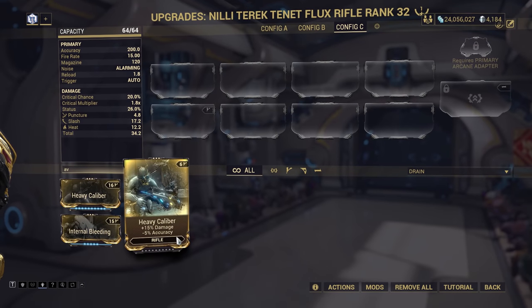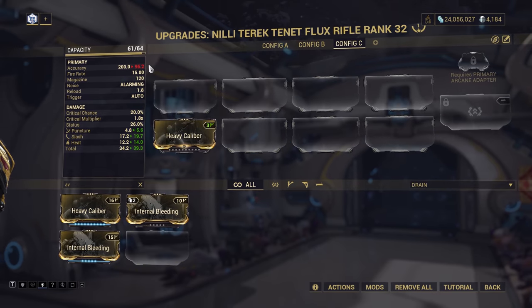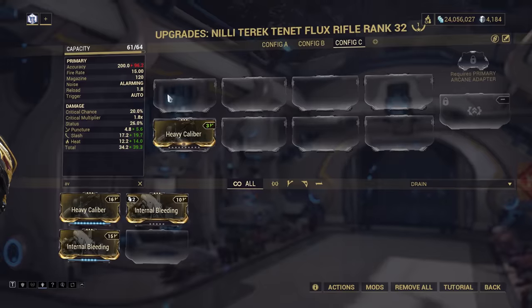Let's talk about the accuracy stat — the one where if you add a 5% reduction to accuracy, it does anything but drop by 5%. What's actually happening here, and what does it mean for you? I'm the Kenjaneer, let's solve a practical problem.